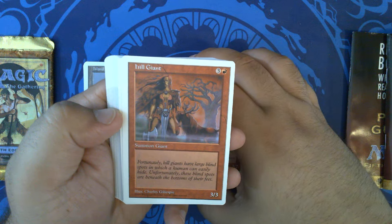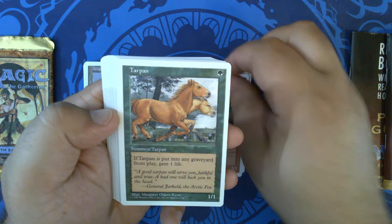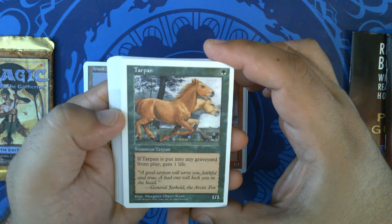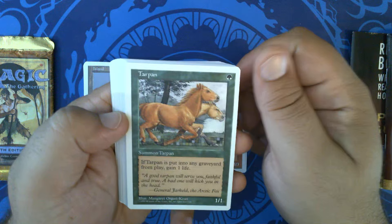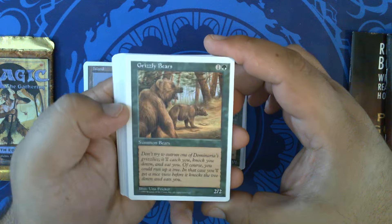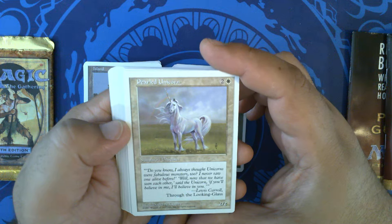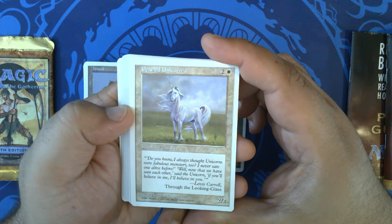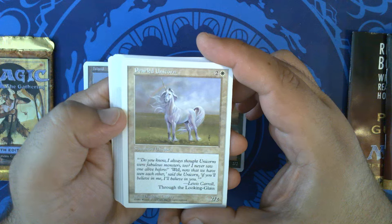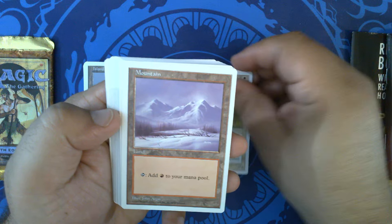Birdmaiden by Kaja Foglio, Hill Giant by Charles Gillespie, Tarpan by Margaret Morgan Keene — love their art. Grizzly Bears with Una Fricker art, another iconic one. Pearled Unicorn — oddly enough, when I think of unicorns, this specific image is the one that comes to mind, with great art by David A. Cherry, and it references Through the Looking Glass. We have a John Avon Mountain.